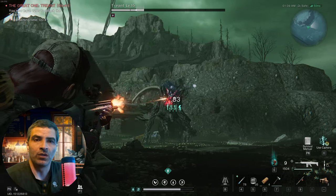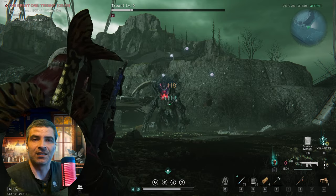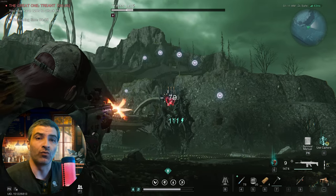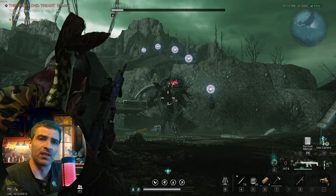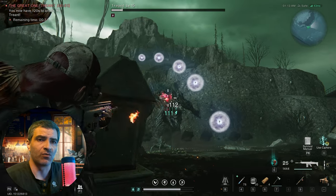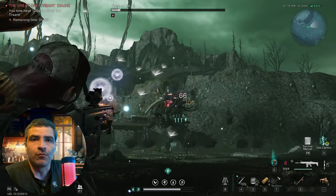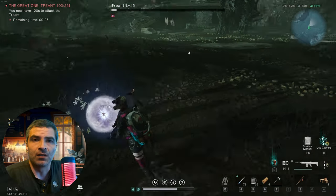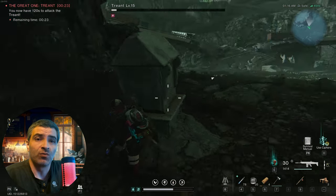Then you have this full window of free damage, and after that he starts shaking his entire body like a dog who just came out of water, releasing these white homing balls of energy or whatever. Those can be destroyed if you shoot at them, but I suggest you shoot at the boss. Just don't expect an obstacle to shield you from them — they will go right through.